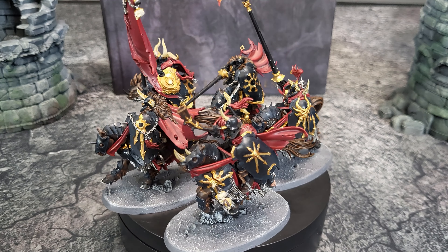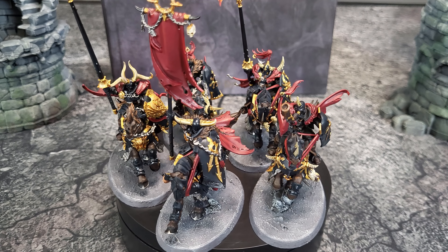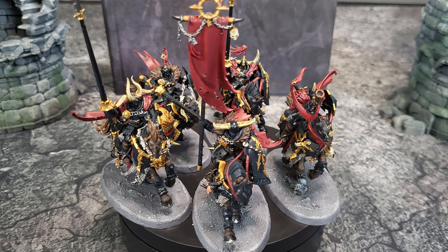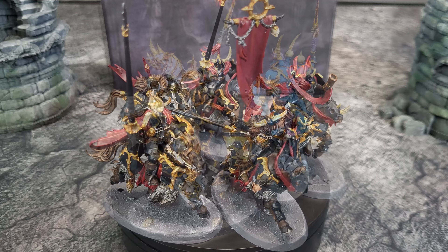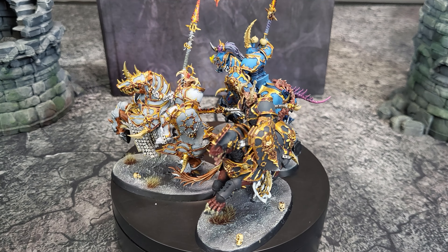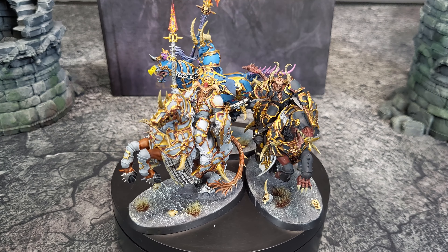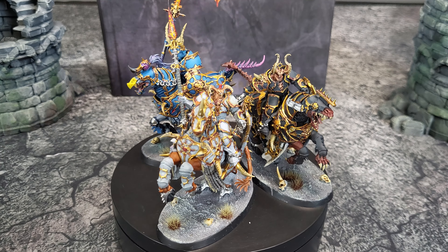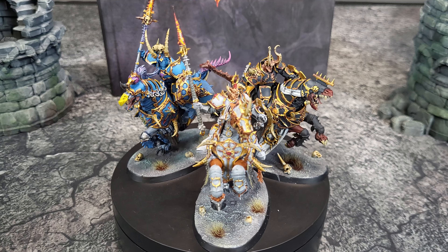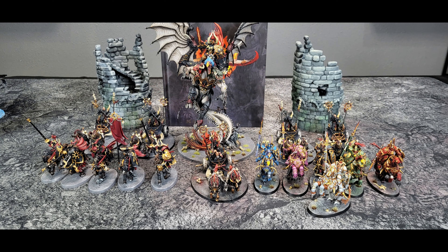Then I have one unit of Nurgle Knights. They're going to have the Eroding Icon, which makes them super duper tanky — reducing Rend and also being minus one to wound, and they're fast attack. To round out my list, I have two three-man units of Veringard with the Mark of Khorne and Felspears. They have a four-up mortal wound shrug. When they charge in, they have tons of Rend and wound on twos, and they can fight twice. Amazing unit. And there you have it, the Knights of the Empty Throne.